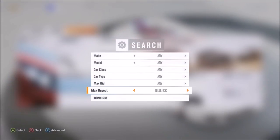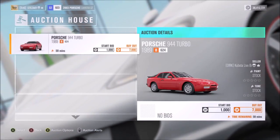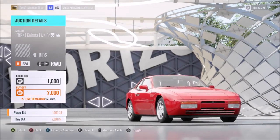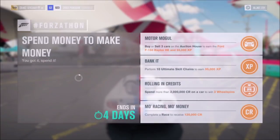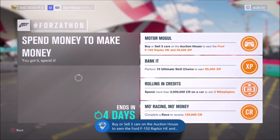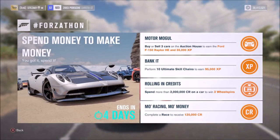Let's start on the first challenge, which just wants you to buy yourself three cars on the auction house and you will win the Ford F150 Raptor Horizon Edition. I decided to buy because it's a lot quicker, easier, and less hassle than selling. I went onto the search menu in the auction house and started off with just £10,000. There was a car for £7,000, so I bought that — one down. Then I changed it to about £20,000 and bought two more for about £17,000 to £18,000. Then collect all of your cars, come out of the auction house and the festival, and you'll get the achievement. Very easy — just buy three cars in the auction house for a cheap price.